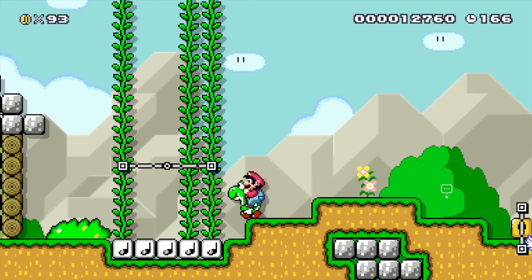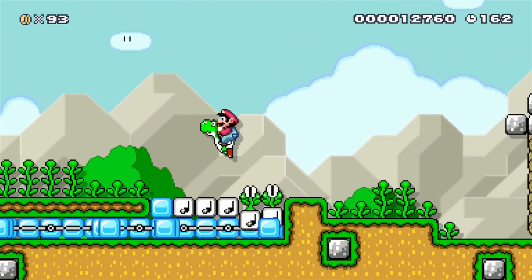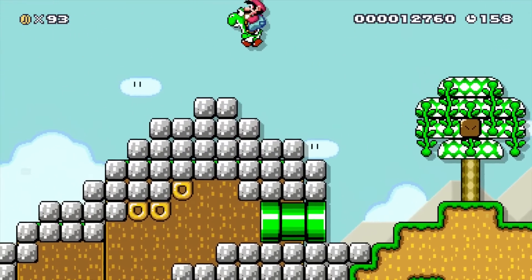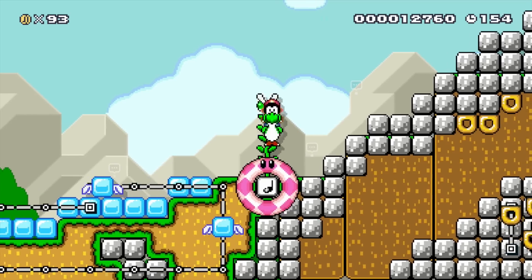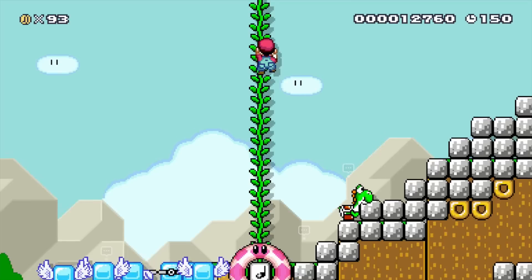Oh, I remember — I think it's this thing, which we saw underground when we got Yoshi the first time. I forgot there was one over here too. Alright, two more coins.